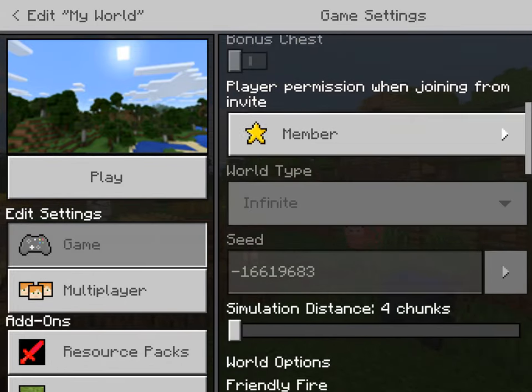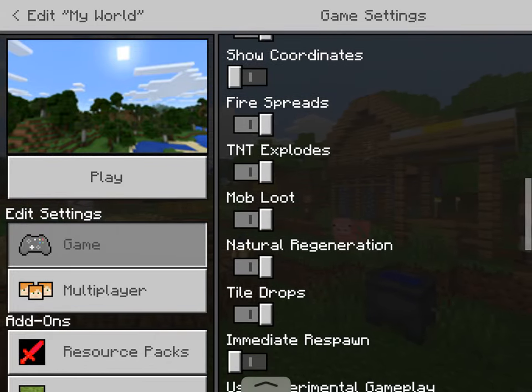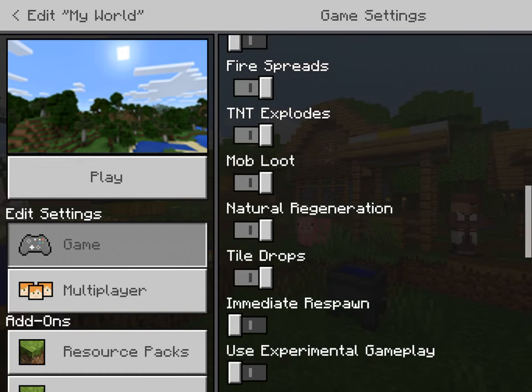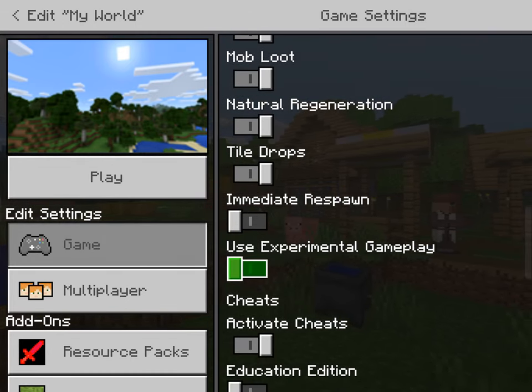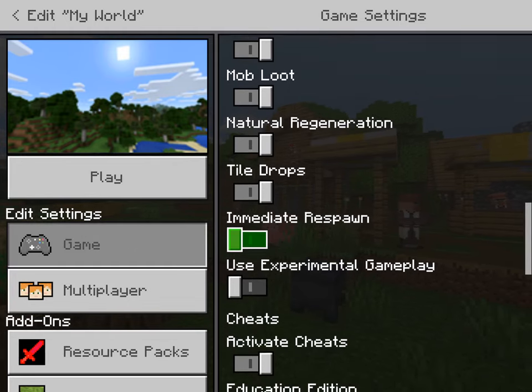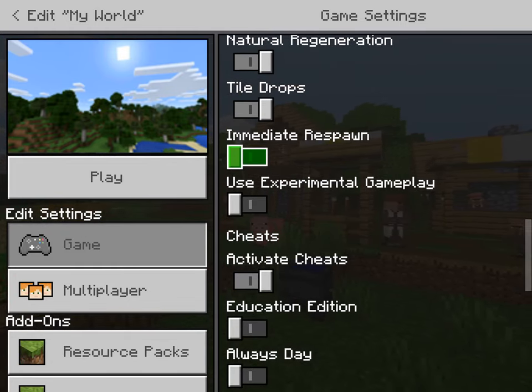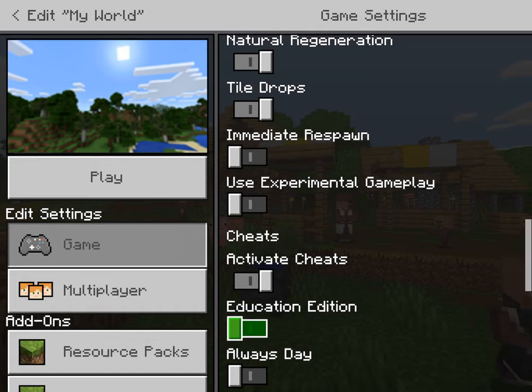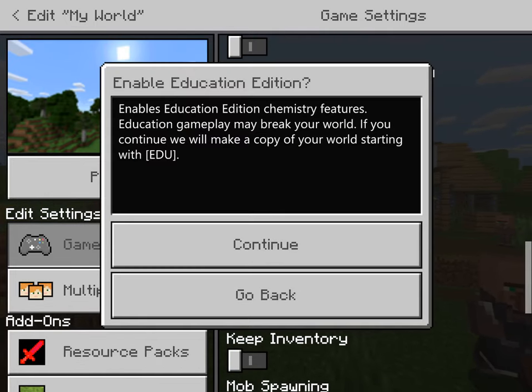Hello everyone. My name is Animal Beetle 82 and today I'm showing you how to fly and create other stuff. First you need to go here. Experimental gameplay is also something I can teach you next video, but today we're doing educational edition.